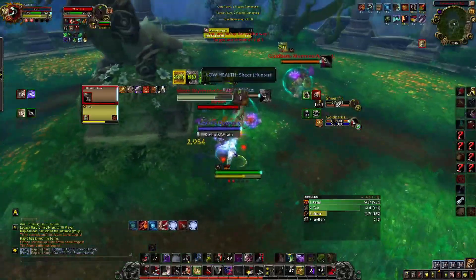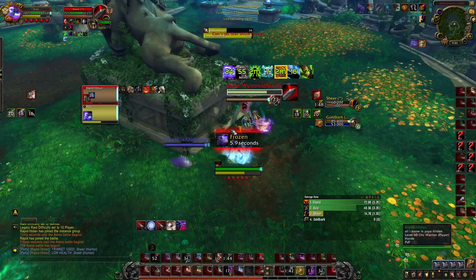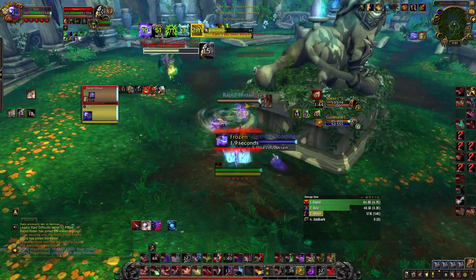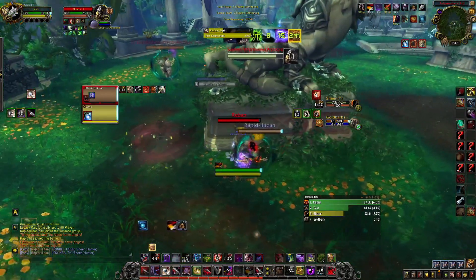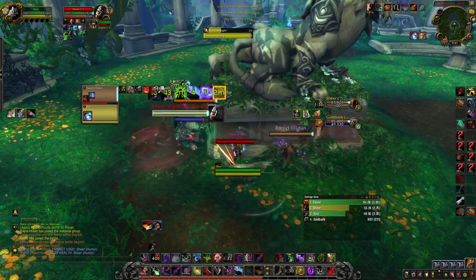Now all we have to do is 1v1. You have to be really careful with Pet Sacrifice here — if he didn't click Pet Sac, you'd be in really big trouble because he can Pet Sac through the 1v1. You need to start tracking Pet Sac so you know if he's used it or not.